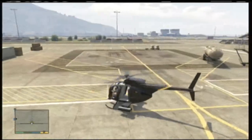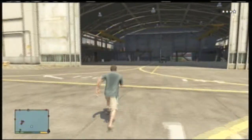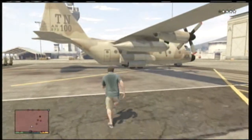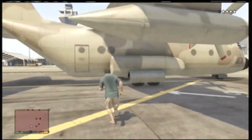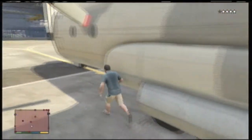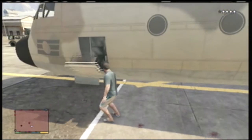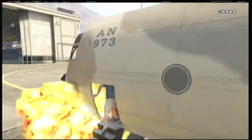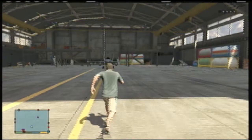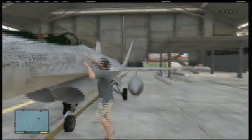In this clip I was gonna get into that big jumbo jet that's usually sitting there, but for some reason it wasn't there, so I went for the jet in the hangar. I've never been able to get into the jumbo jet — every time I get close it opens the door and I get shot in the back. Maybe the game won't let you get into it, I'm not really sure. If you guys know that you can get into it or you ever got into it, please let us know down in the comments.